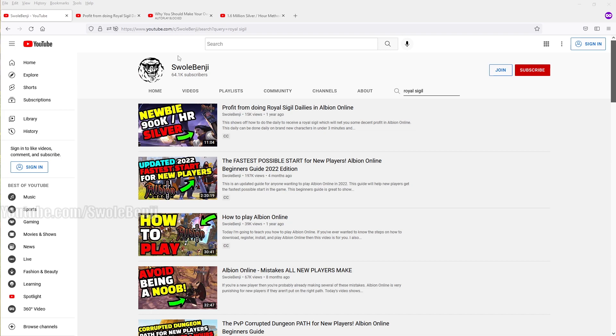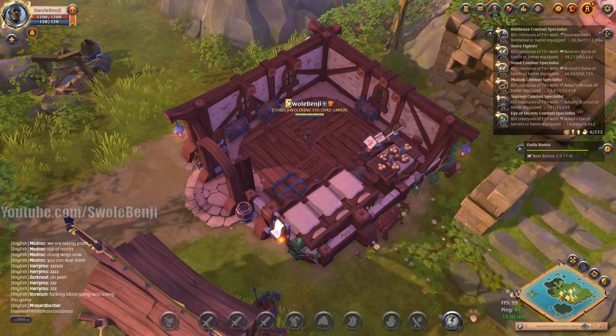For more on royal sigil farming, search 'royal sigil' on my channel. There's a video titled 'Newbie 900,000 an hour silver profits from doing royal sigil dailies in Albion Online.' Profits may be a little less right now since the market is down. For builds, you can use spirit hunter, bolt casters, light crossbow, or spiked gauntlets — all fine options.